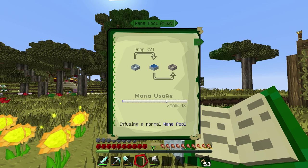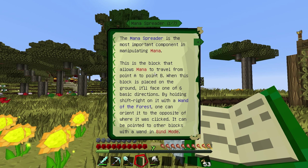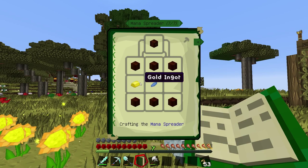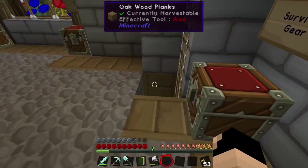I want a sustainable setup with the day blooms. For the mana spreader - when placed on the ground it will face one of six directions; by holding a wand of the forest in bind mode you can redirect it. So I need to make a wand of the forest. How do we make mana spreaders? We need living wood, gold, and some shards. Let's go downstairs and smelt some gold.